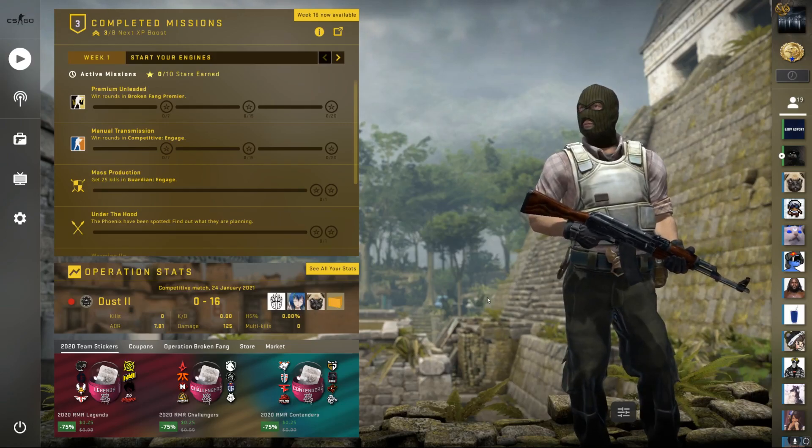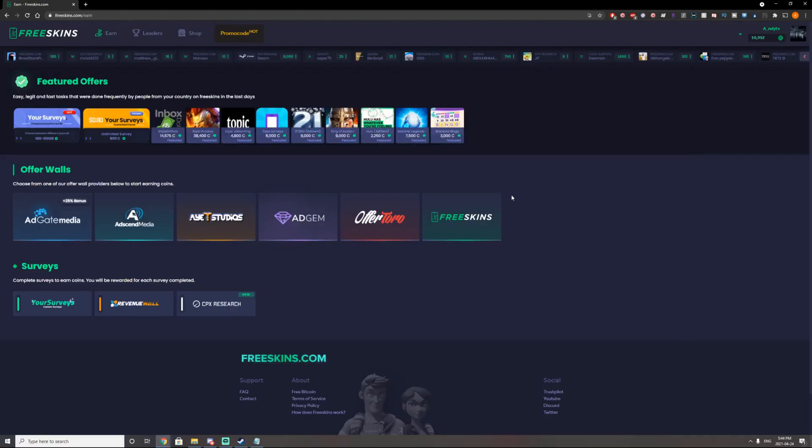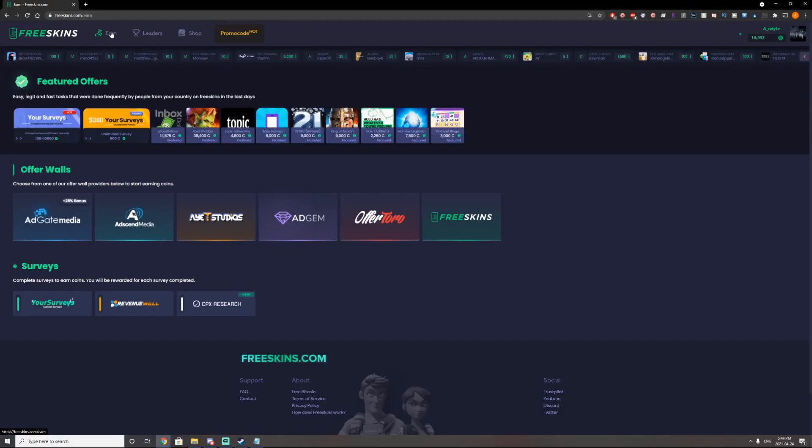I mean, you can honestly just go and get a job that should pay you a lot more, but for those of you that can't, just try this out. Remember to use my code while you're at it. I'll show you guys an example — head on over to the earn page and click any of these offer walls.